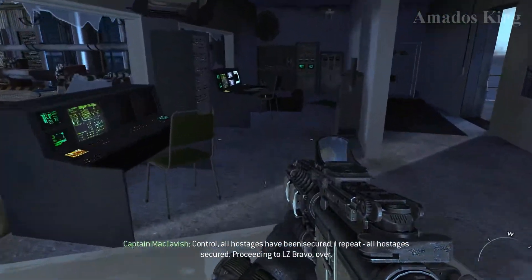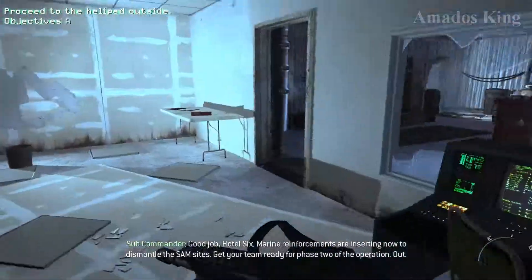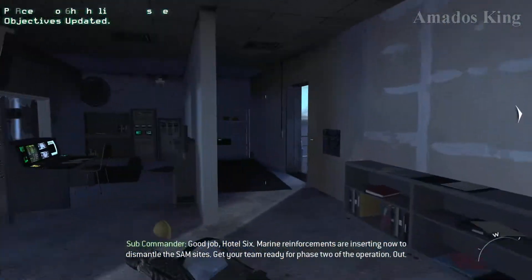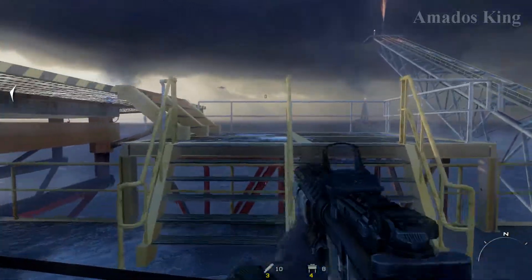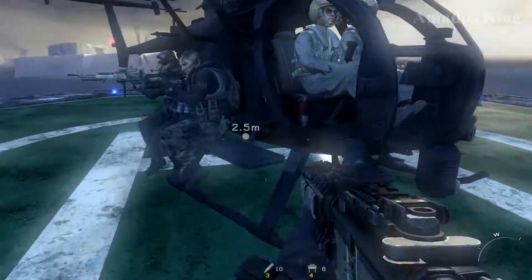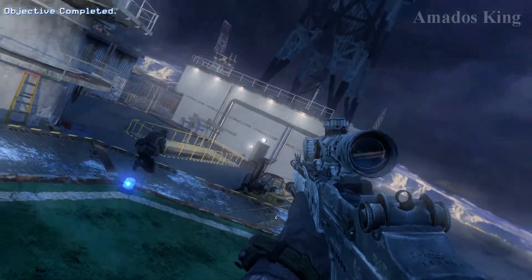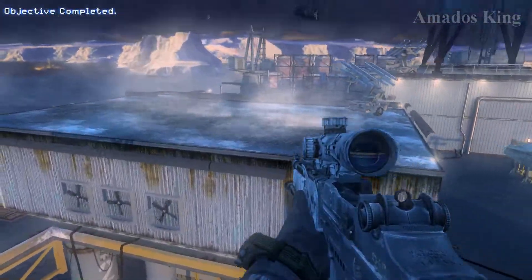Proceeding to LZ Bravo. Over. Good job, Hotel Six. Marine reinforcements are inserting now to dismantle the SAM sites. Get your team ready for phase two of the operation. Out. Hunter 2-2, this is Punisher Actual. Go flight secure. All the ERP teams are cleared for landing. Roger, Punisher. Hunter 2-2 copies all. Punisher, this is Phoenix 1-1. Flight of two F-15s en route to grid 257-221 for sea admission. Requesting SIPP. Over.